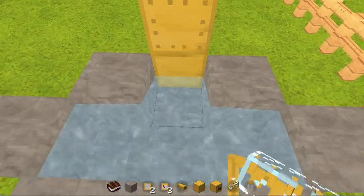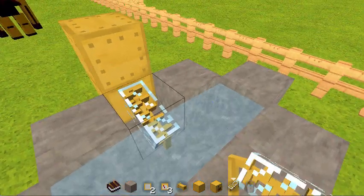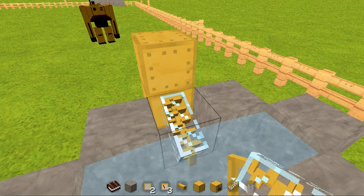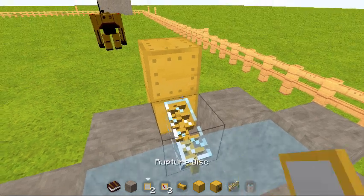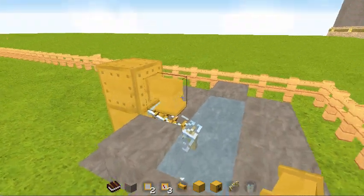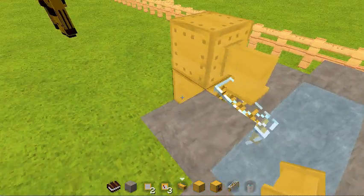Once you have your Archimedes Screw, go ahead and place it behind your boiler, or on whatever side you want. It will feed the water into your system. You have to power it — you have to give it steam power — so put a pipe on there. That will power the screw and feed the water into the boiler.